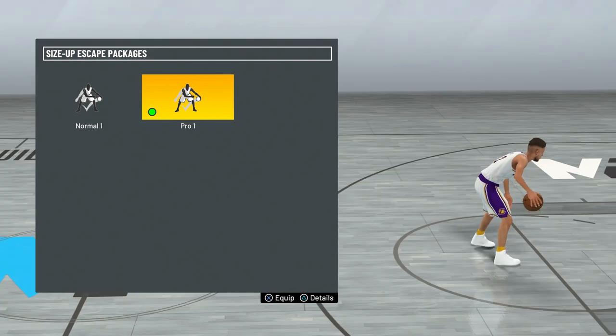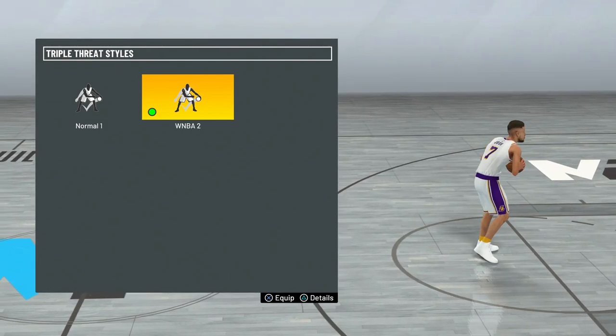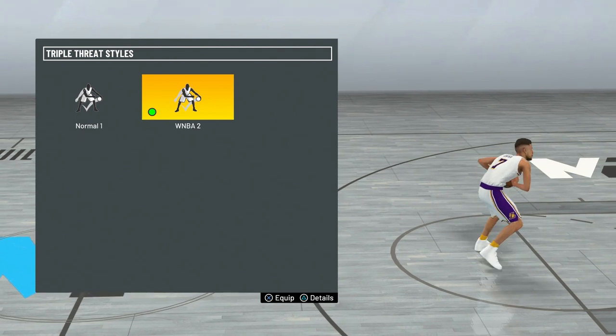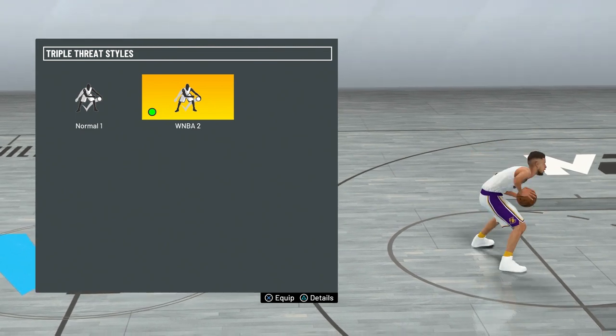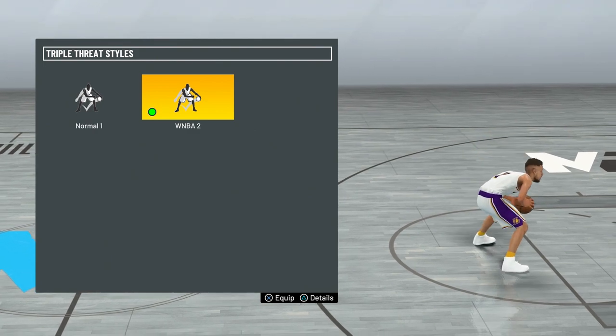For size-up escape I like pro one because it creates a lot of space. For triple threat styles I use WNBA 2 — it sounds weird that it's not an NBA one, but this is probably the best option, especially if you're grinding MyCareer. It creates a lot of space when you do a jab step.